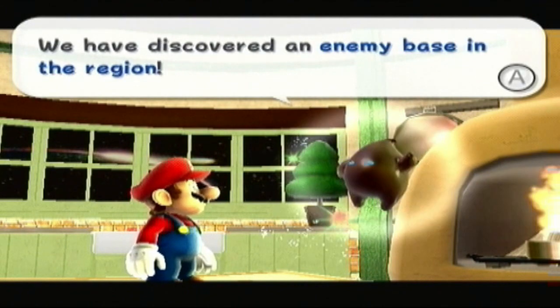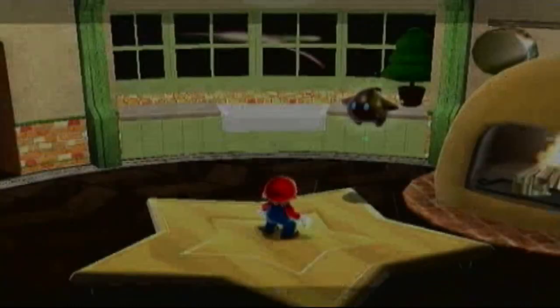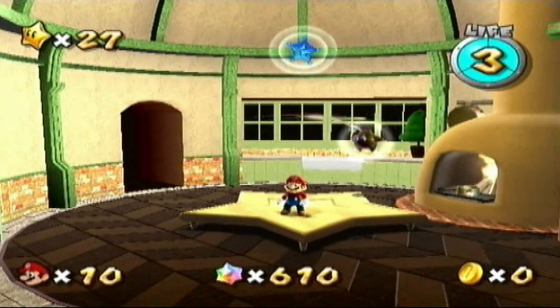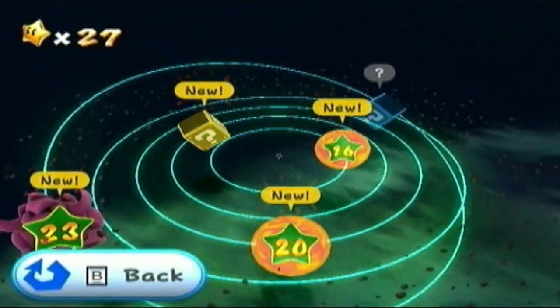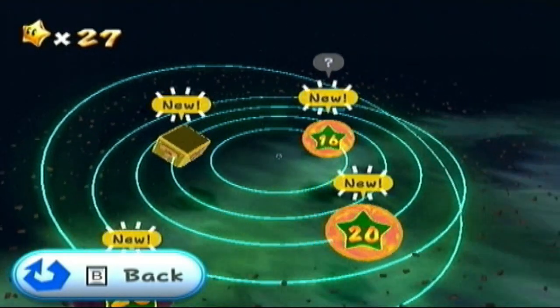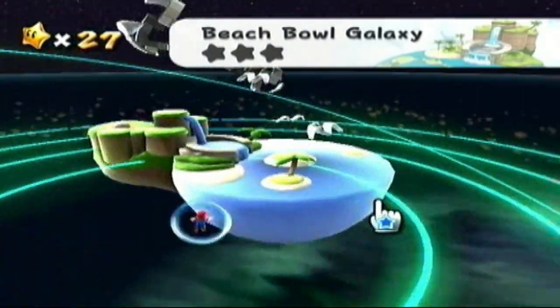We have discovered an enemy base in the region. We can only hope they are not misusing the power of that poor Grand Star. Well, let's see — if you were called an enemy base, would you misuse a Power Star? I think it's safe to say it's in good hands. So let's do what we normally do and grab that Grand Star. We will see that we already have four out of the five galaxies in this dome open, so we're just going to go in order of orbits to the first galaxy, which is Beach Bowl Galaxy.